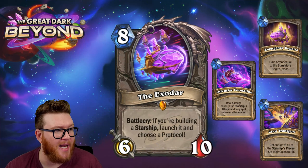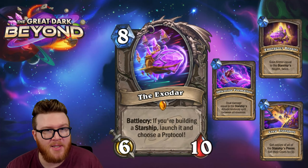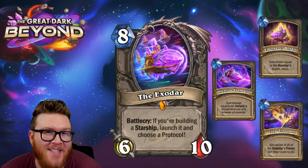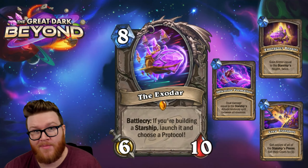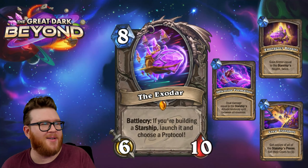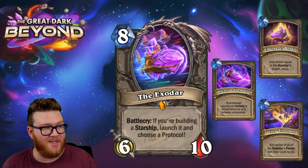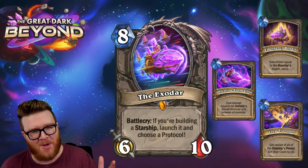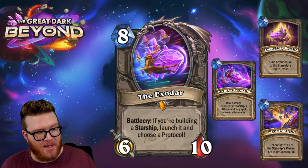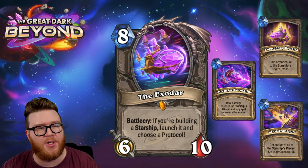Offensive Formation deals damage equal to the starship's attack, randomly split between all enemies — potentially like 15 damage, making this look a bit like Astalore or Sire Denathrius. You could completely blow up a board or hit the enemy's face. And keep in mind, you're also getting a six-ten body and the starship itself, so if it's dealing 15 damage that's a 15-attack starship — an incredibly swingy turn where you wipe the board, chip face damage, and summon two big bodies at once.